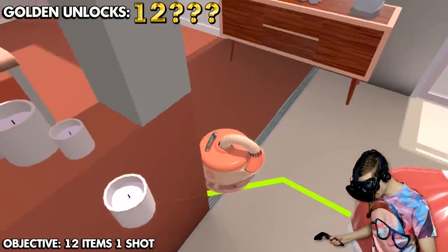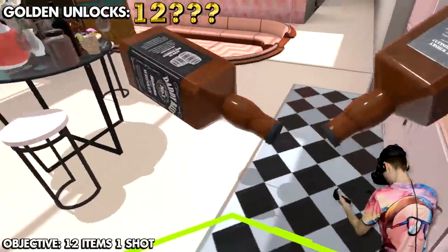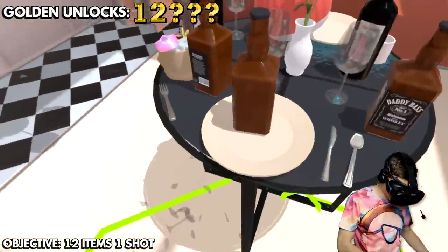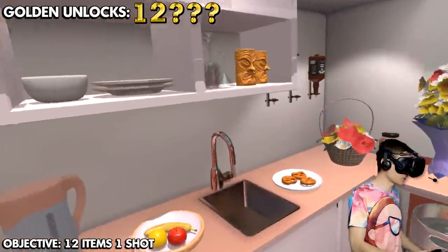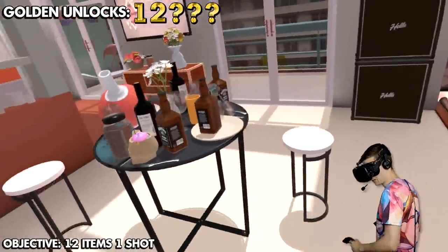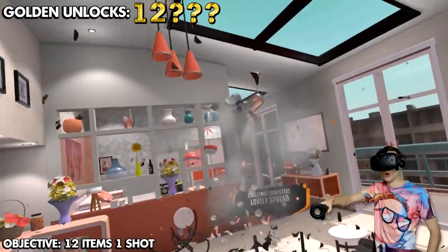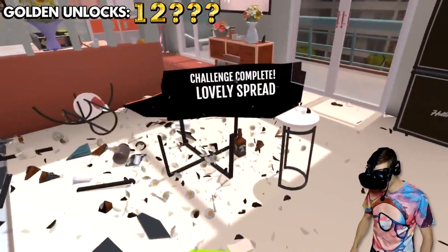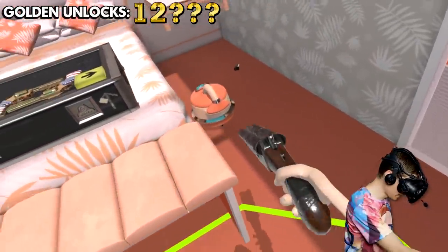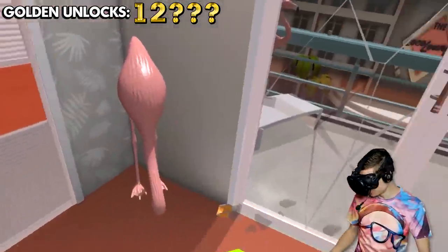Calm down James, don't break anything just yet. Grab this guy and this guy — watch out buddy, I'm on a mission. Grab some of these — that should be at least 12 items. Three, two, one — boom! Challenge complete! Lovely spread. I like it.